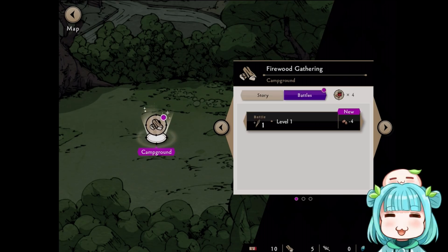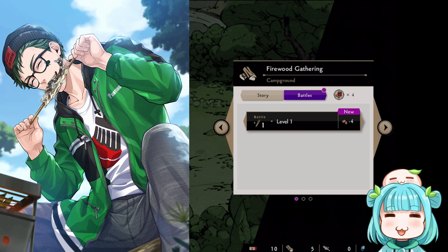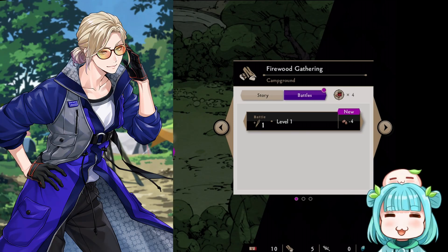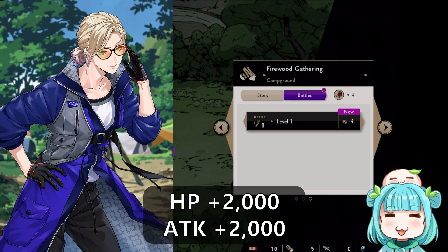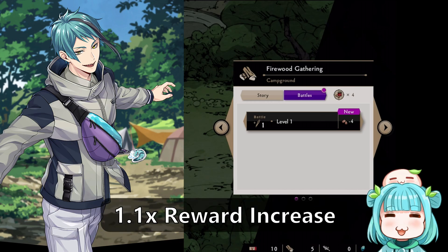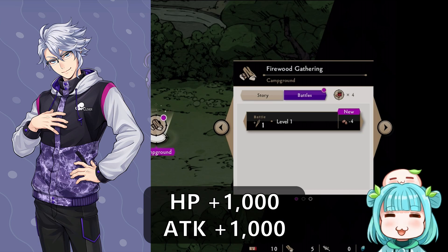By using any of the Vargas camp event cards you can get extra bonuses when you do the battles. By bringing the outdoor wear Trey card — the current rate up card for this event — or by using a friend support card, your rewards earned will be increased by 1.2 times. By bringing a Trey card in battle it will buff his own stats: HP up to 2000 and attack up to 2000. Next is the outdoor wear Jade card — similar to Trey it will boost your rewards, however this is a 1.1 times bonus.